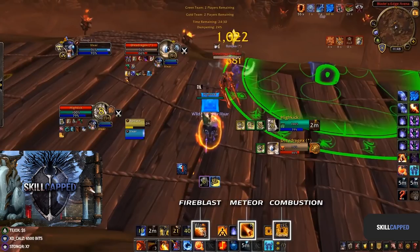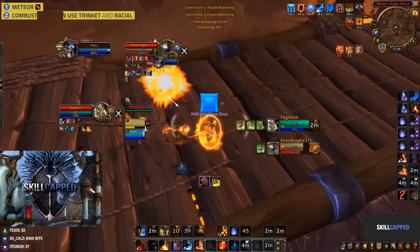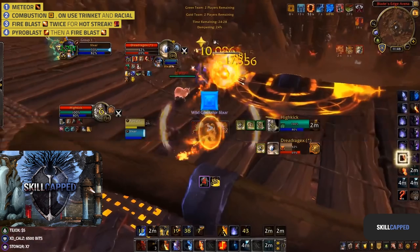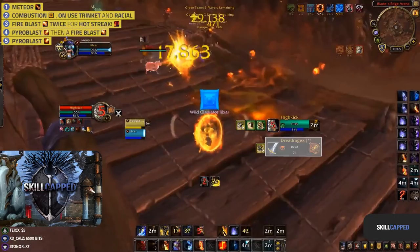This is your meteor, three charges of fire blast, and combustion, combined with any trinkets or racials you may have at your disposal. Then you're going to want to place your meteor, pop combustion with your trinket slash racial, fire blast twice for a hot streak proc, pyro blast followed by another fire blast, and then finally finishing the target off with another pyro blast if they're somehow still alive. Doing this can take any target 100 to 0 without even having to cast.